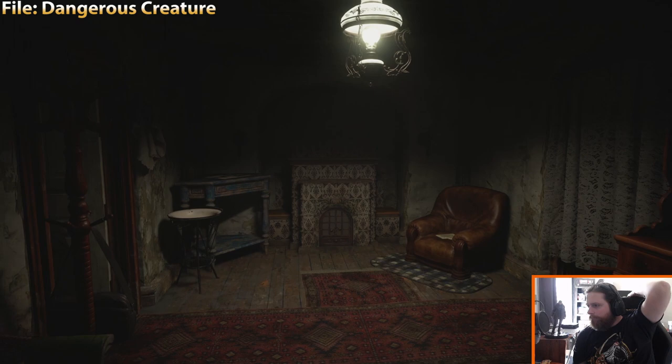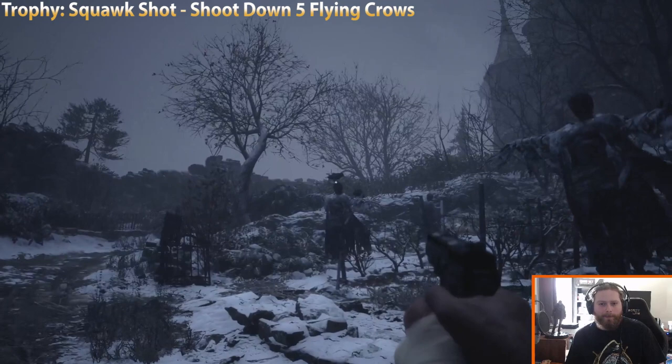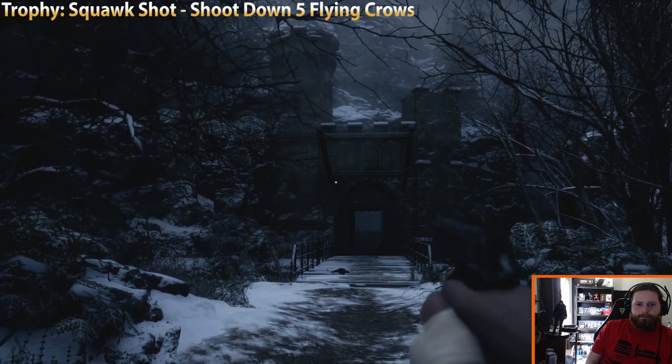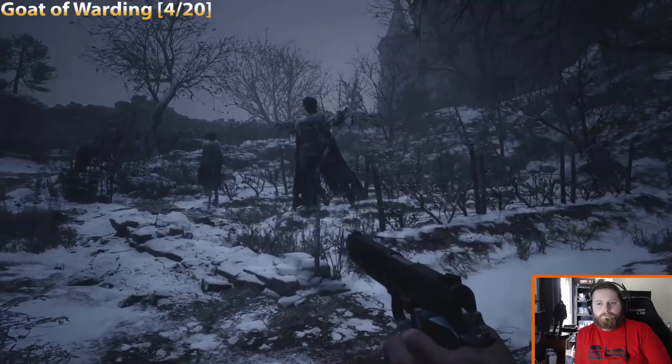Once you're inside Louisa's house, right next to the save point, you're going to see another file. Just before you meet Duke, there's a trophy to shoot down five crows that are flying — you can't just shoot a crow on the ground, it has to be flying. What you can do is restart checkpoint every time you shoot a crow and the game remembers the kill count, so you can keep doing that to get your five kills quickly. Your next goat is also right before Duke.